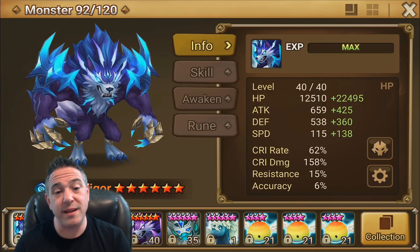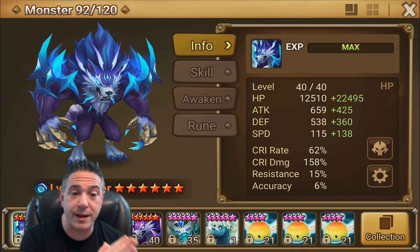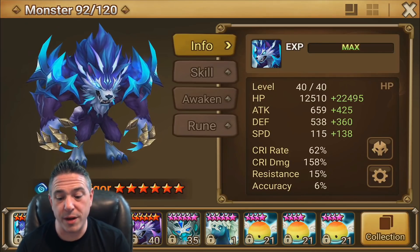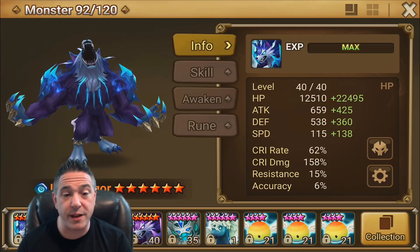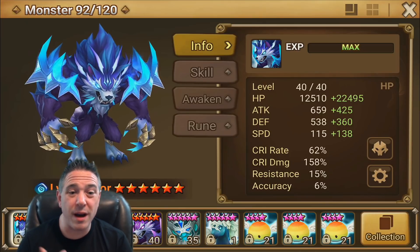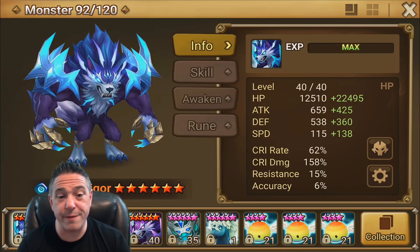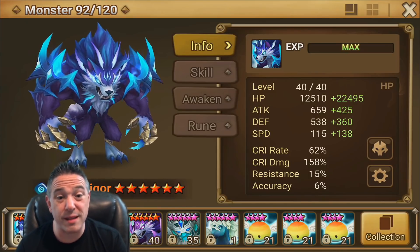Keep in mind, the stats I'm recommending are your long-term targets. Obviously if you're in G1 or a conqueror guild, the stat ranges will be different — just adjust accordingly to your other monsters. Look at Vigor as kind of like a Skogul: he's easier to get that many HP on, but he needs more stats. Whatever HP you're targeting on your Skogul, that's probably about what you want targeting on your Vigor. You want to make sure you've got some defense, because Vigor is usually targeted early in the fight — shoot for about 1,000 total.